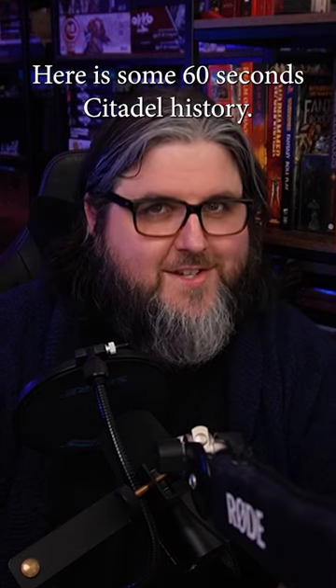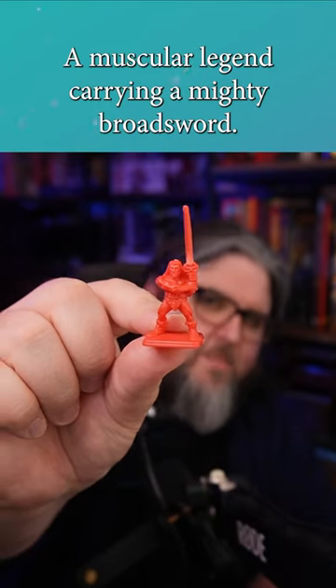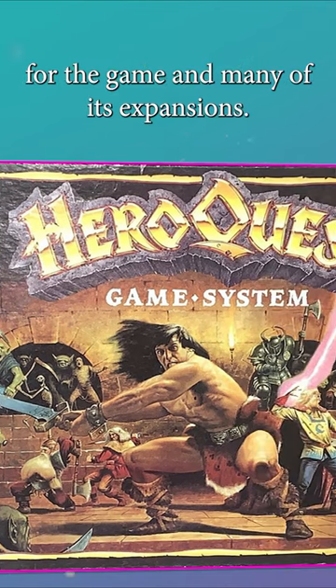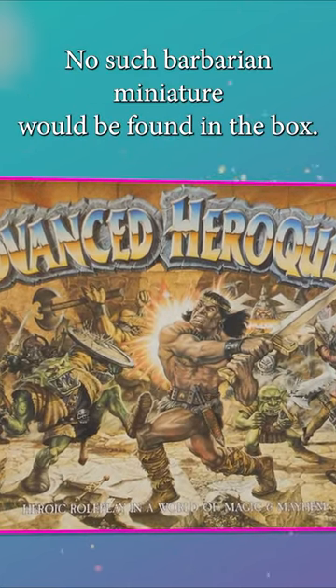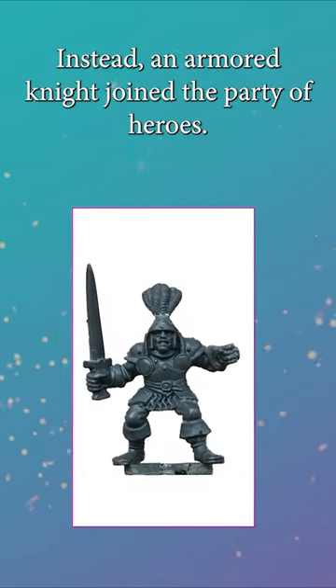Hello, here is some 60 second Citadel history. This is the 1989 HeroQuest Barbarian, a muscular legend carrying a mighty broad sword. The Barbarian featured on the Les Edwards illustrated covers for the game and many of its expansions, but though there was a similar character on the John Sibbick painted cover for Advanced HeroQuest, no such Barbarian miniature would be found in the box. Instead, an armoured knight joined the party of heroes.